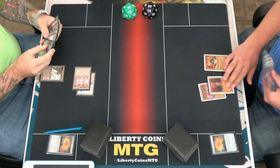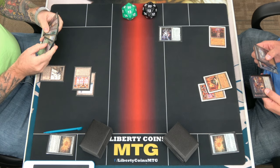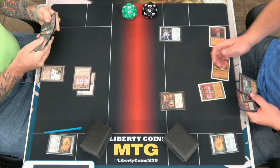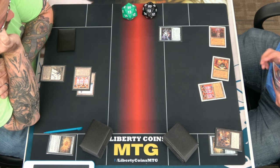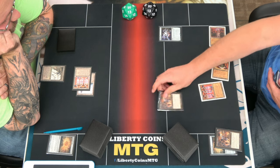That does stink. Tap this for three, lay an Ostone — oh wait, that's legendary. I can do this, tap for two. You could still cast it, draw a card, and gain a life. Play the sphere. Float a green, draw a card. Play the sphere.